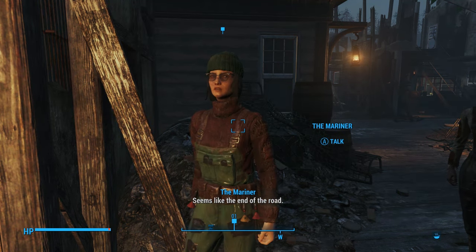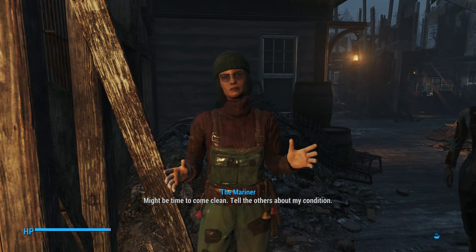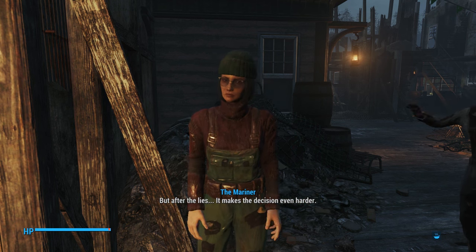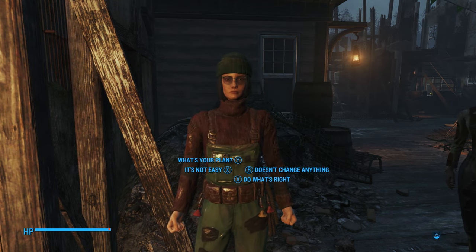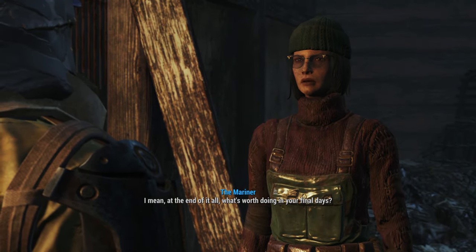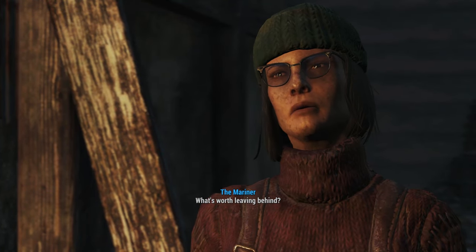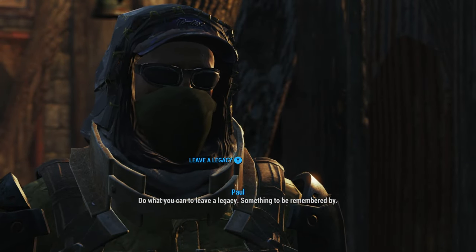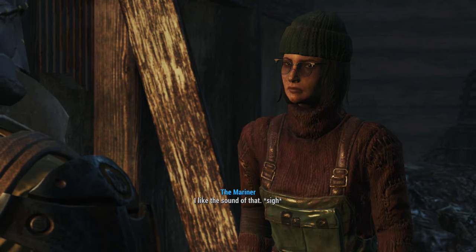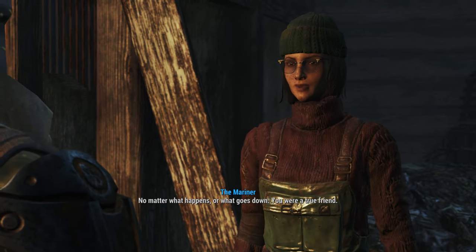In a final quiet conversation, the Mariner says it seems like the end of the road. Every time we've talked, you've given her a lot to think about. It might be time to come clean and tell the others about her condition — but after the lies, the decision is even harder. She asks what's worth doing in your final days, what's worth leaving behind. The player encourages her to do what she can to leave a legacy, something to be remembered by. She says no matter what happens or what goes down, you were a true friend.